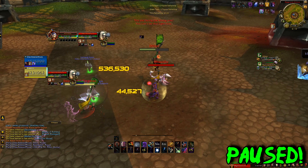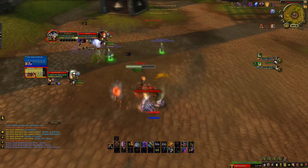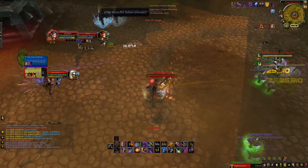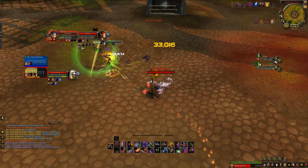I land a blind onto the rogue because I notice that he has Relentless, and this is going to allow me to pressure the hunter down quite low and eventually force Aspect of the Turtle. And then once I've forced Aspect of the Turtle my next goal is to simply wait for the stun DR to come off, survive until then, and then I'll be able to kill this hunter very easily.